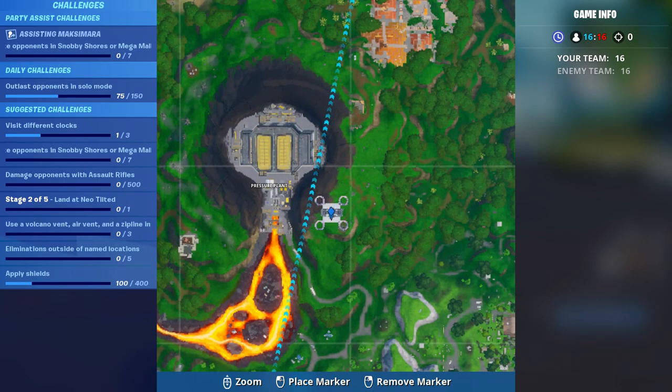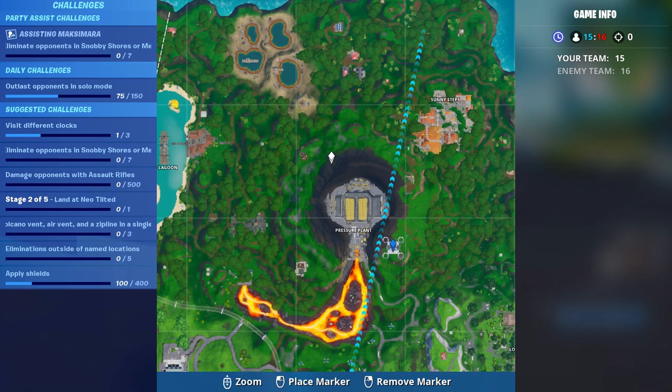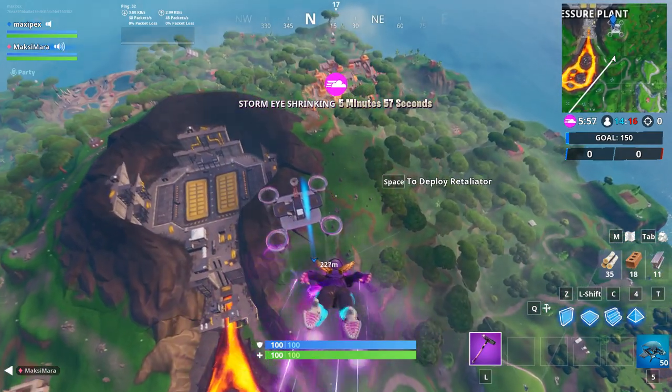We're going to visit the volcano, air vent, and a zipline in a single match. We are going to the sky base near the pressure plant, because that's where the air vent is. This is the easiest and fastest way to do it — let's go.